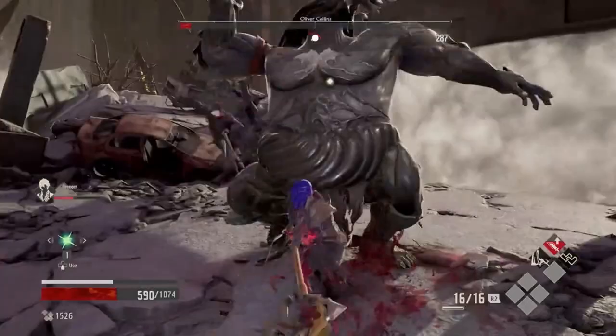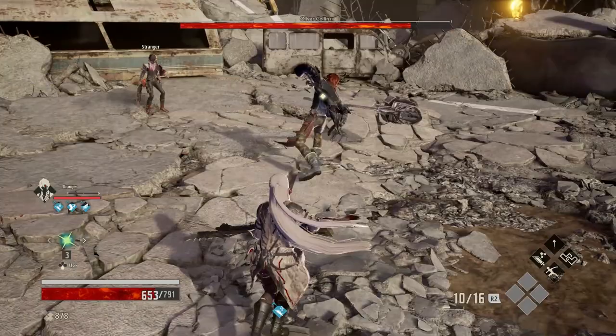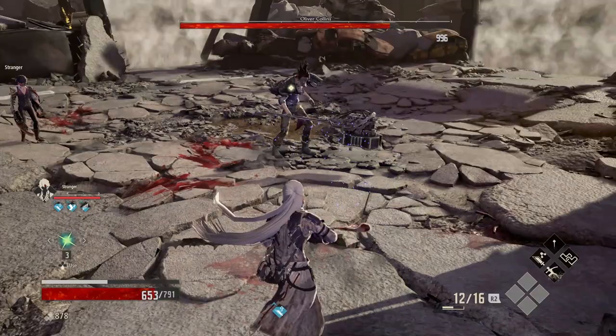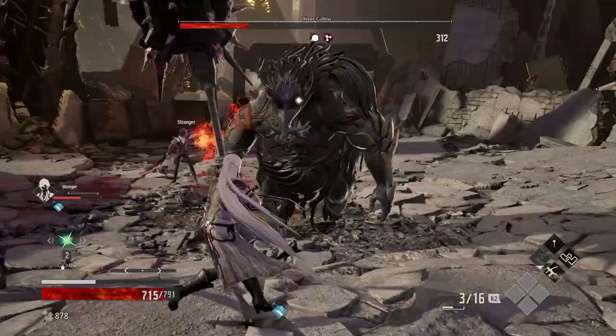Oliver is easy enough to take down regardless of your combat choice. There should be no issue dodging his attacks, and he's much slower than any of the lost you've fought so far. If melee is your style of blood code, it's the simple case of dodging, getting a few hits in, dodging away, and then rinsing and repeating. Oliver is the best boss to test out any ranged blood codes, as he doesn't have any sort of transportation moves — it's easy enough to keep your distance and practice some long-range attacks and magic.